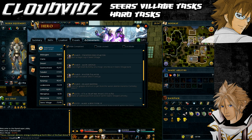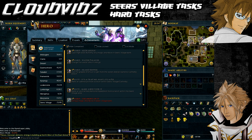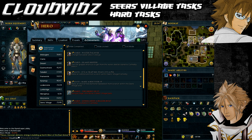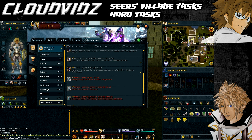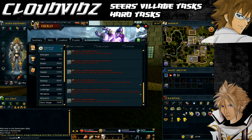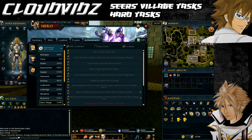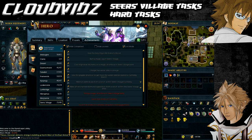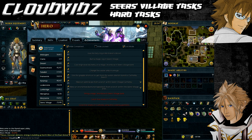These tasks can be done in any order — you don't have to follow the order I do in this video. The order I use is the easiest way to complete all tasks as one set, bearing in mind you've got all requirements and items. Some of you may have already completed tasks during your adventures, so check the Heroes tab under Seers Village to see which tasks you have and haven't completed, and filter accordingly.